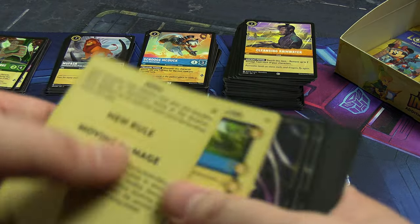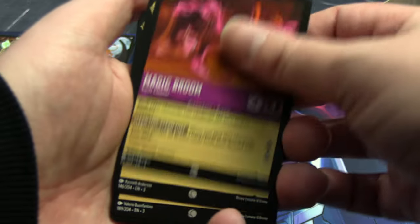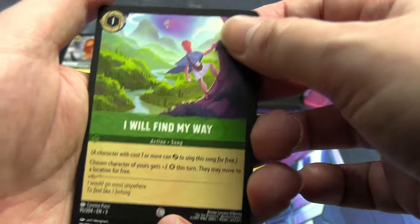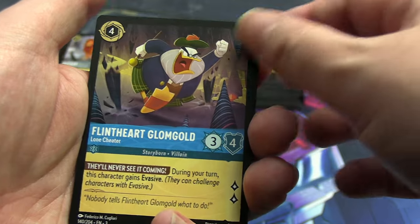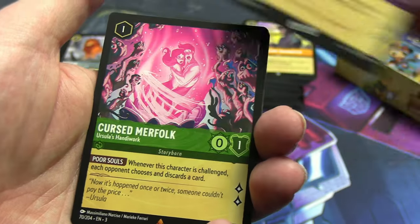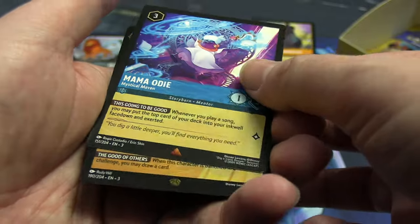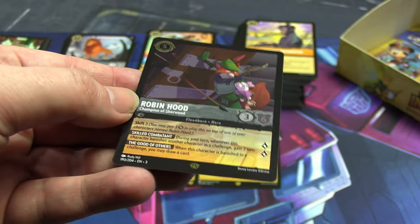Five packs left. Second-to-last Jafar pack — they've been pretty consistent so far. Magic Broom, good start. Second or third King Louis. Second or third Robin Hood — interested in that too. Kakamora, third I think including the hollow. Two I'll find my ways in a row. Miss Bianca. Uncommons: second 99 Puppies, Flint Heart Glomgold, Magic De Spell — first of that version. Rares: Cursed Merfolk, Ursula's Handiwork, and Mama Odie in a different version. Shiny: a gold card — Robin Hood, Champion of Sherwood!